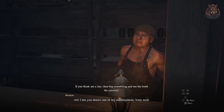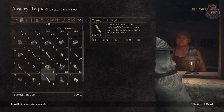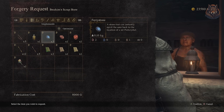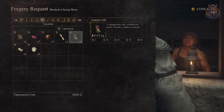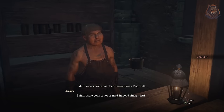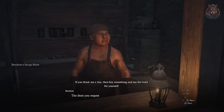One of the cool things about the vendor is he can duplicate your items for money, and one of the items you can duplicate is the orb — you can do that for 2,000 gold. Wait a few days in-game and your orb and the fake are ready to be picked up.